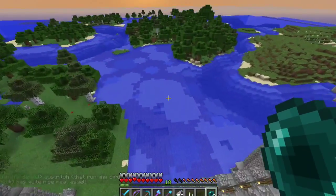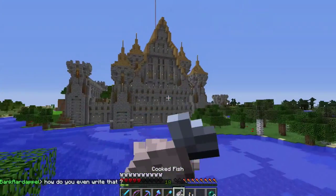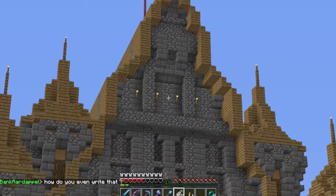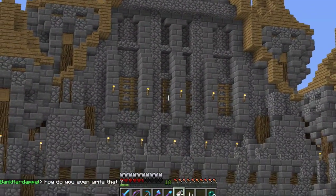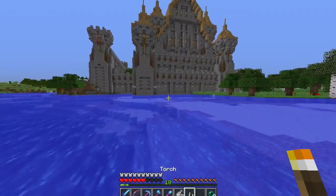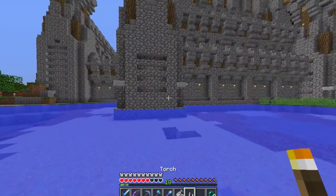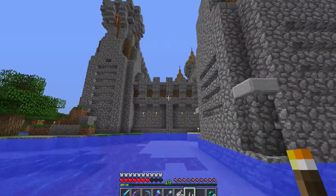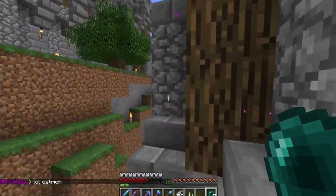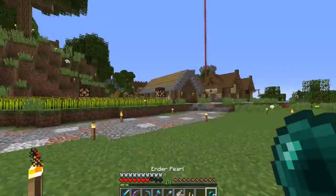I'll show you the back and front. Here's the back — it looks about the same as the front. I think I got something slightly off at the top, but it turned out good. I like the fact that the back of the keep is part of the wall — it comes out from the wall, which I think is a nice idea.